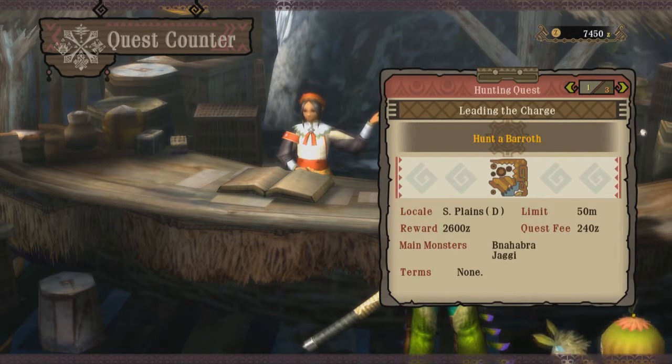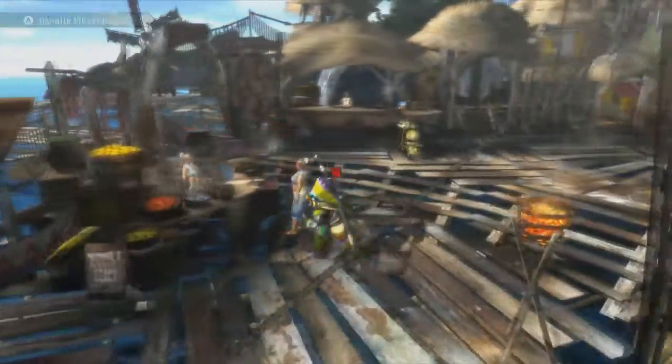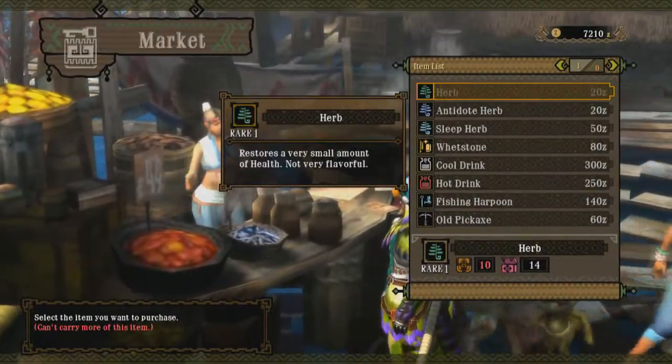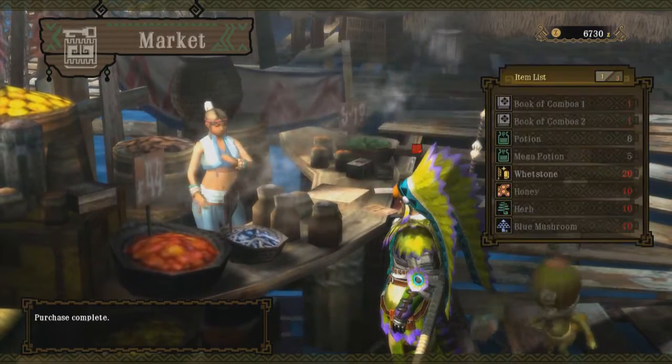We're going to lead the charge with Baroth. This guy is fast, he's powerful, and he's going to hurt. That's one more thing I just remembered that I need to go and do — and that is upgrade my armor.